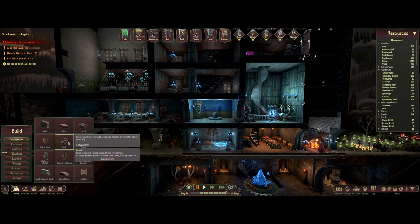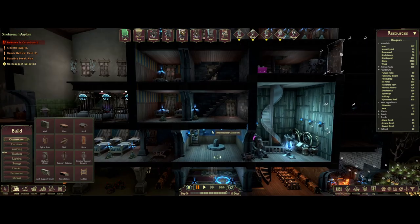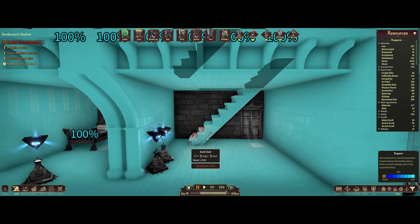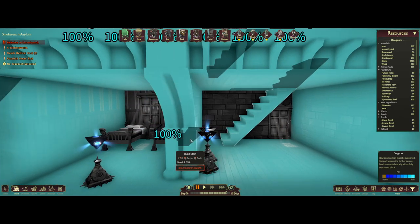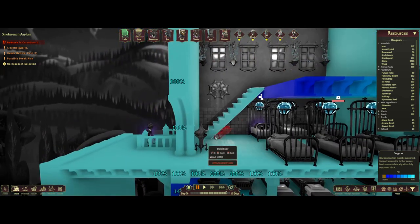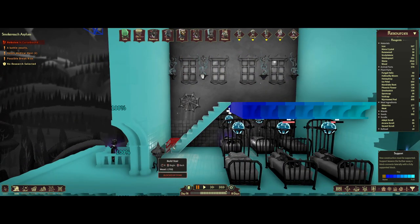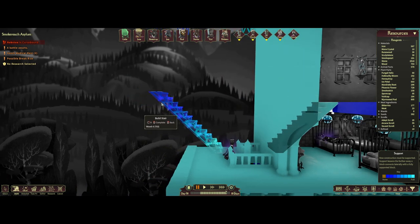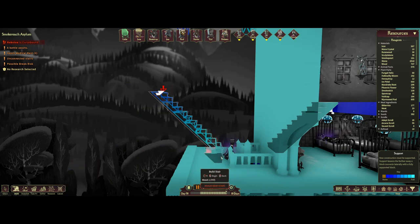The other type of stairs you start with are these sort of vertical stairs. When we build these we're simply deciding where we want them to go, giving them room to get through. You can see I've built it almost right up to the wall but not in the wall. When building stairs you can rotate them either way, tell them how far you want them to go. The stairs are invalid if not connected to a wall or a floor — there must be a floor connected to this and it must sit on a floor.